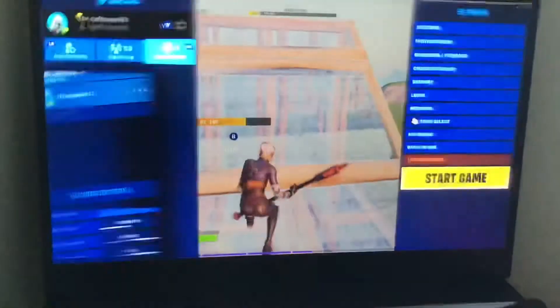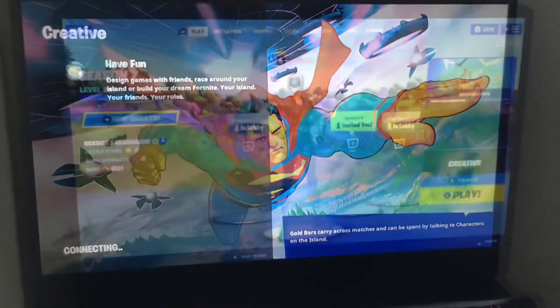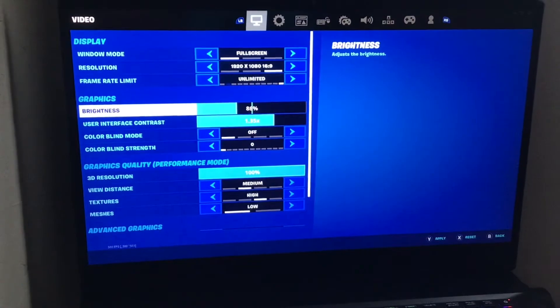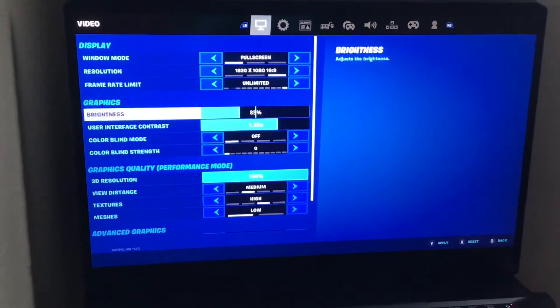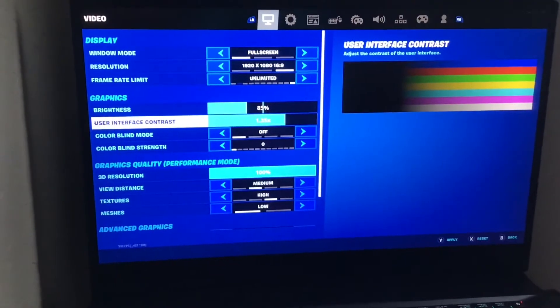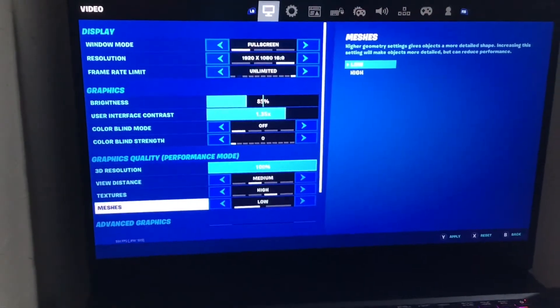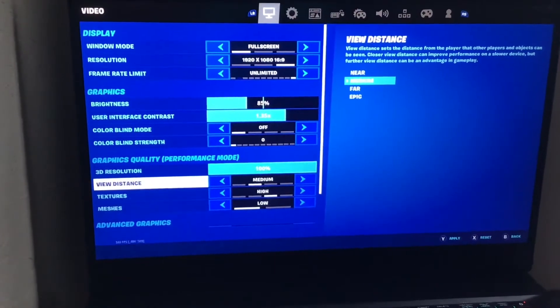If you want to know how to do this, let me go back to lobby. So this is how you do it: you set brightness to 85, contrast to 1.35, and the most important one — meshes to low, and beauty sense to medium.